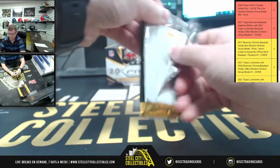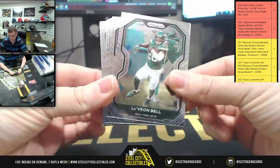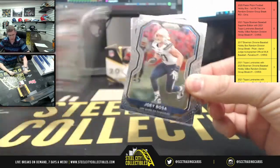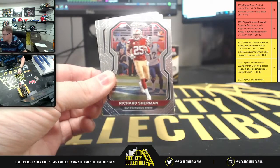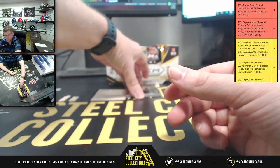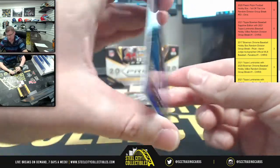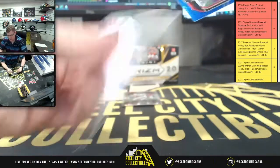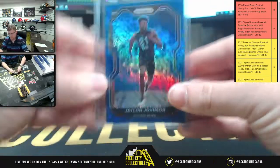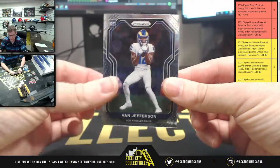First up: Le'Veon Bell, Damon Williams, Joe Theismann — Washington Football Team, Joey Bosa, The Shermanator, Taysom Hill. Fireworks Julio. And our first shimmer: Jalen Johnson number six of 25 — NFC North, that's Michael C's.